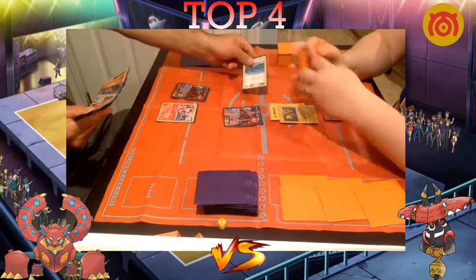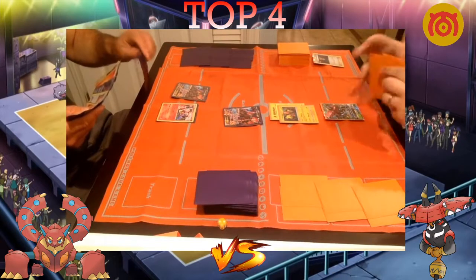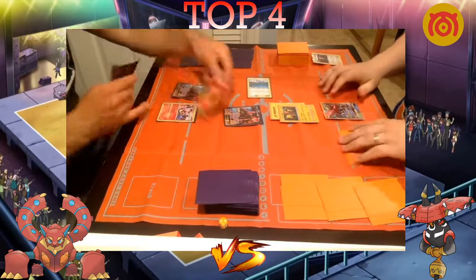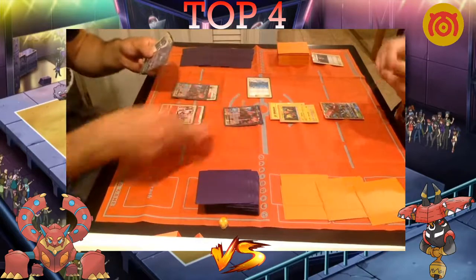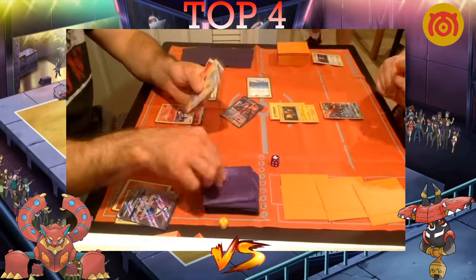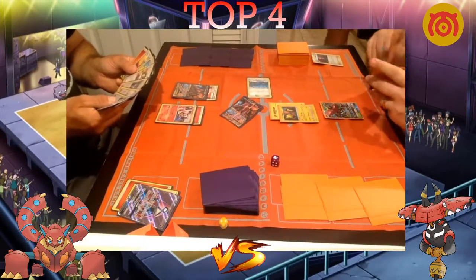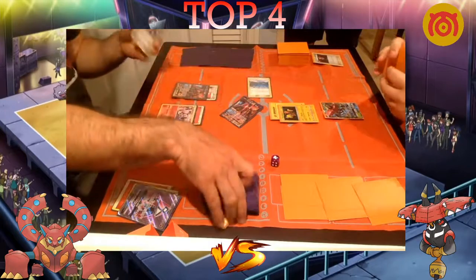Volcanion did play Fighting Fury Belt, but this Bulu list plays three Field Blowers so that won't be a problem. The concern is Bulu getting a turn-two Vikavolt online, which will not be happening for Dolan here — he does not have any Grubbin on bench. Newey is getting off to an amazing start, especially if he can retreat this Volcanion. Does he get a Switch or Float Stone? Last card is a Switch. He has two Volk EXs on his bench, one energy onto the Baby Volk, and we're going to see a Power Heater.